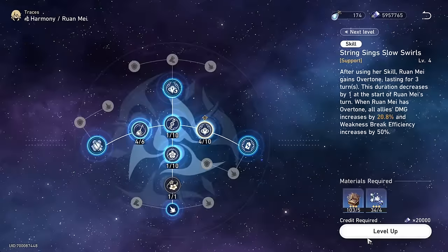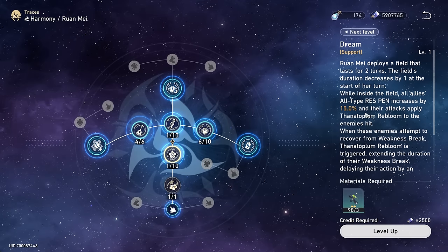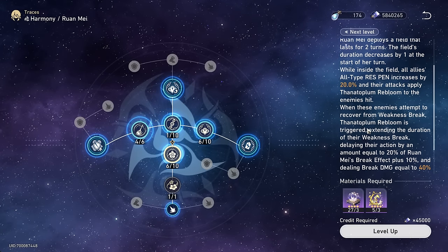Honestly it's less skill hungry in general and much easier to control, but yeah of course this is very important. We get a bigger damage boost as we raise it, going up nearly two percent per level here. We're going to leave it at six. Ultimate is probably the most important skill though — this is another team-wide buff increasing all type resistance penetration. We'll leave that at six as well, so 20% all-type res penetration.